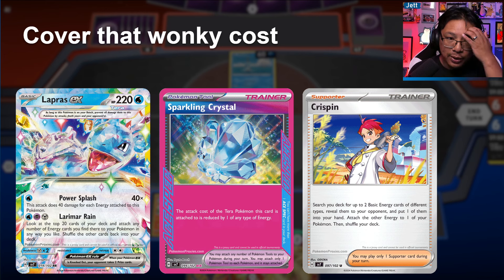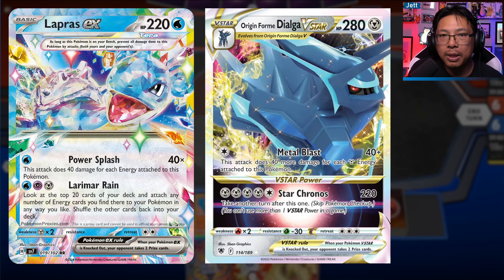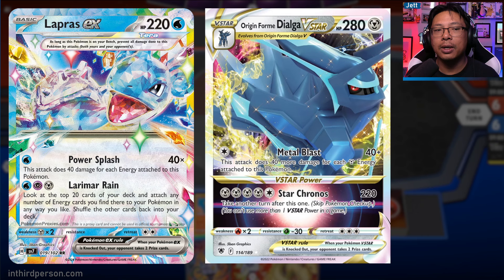Is the strategy of getting Lapras all set up for the entire game worth it? Larimer Rain is going to essentially skip a turn for you - at least skip an attack - and you're really going to have to make it up on the back end. I've also seen people theorize Dialga V-Star as a potential pairing: Metal Blast does 40 plus 40 more for each Metal energy, and Star Chronos for four Metal and a Colorless does 220 damage and lets you take another turn, getting back that missed turn. 20 energy on the board is absolutely hilarious, and I'm sure people will have a great time trying to make this card broken.